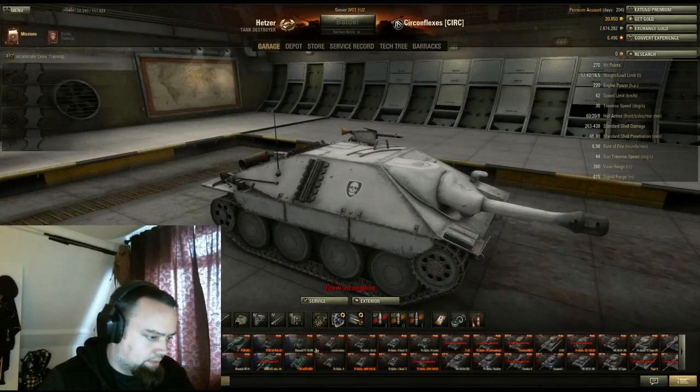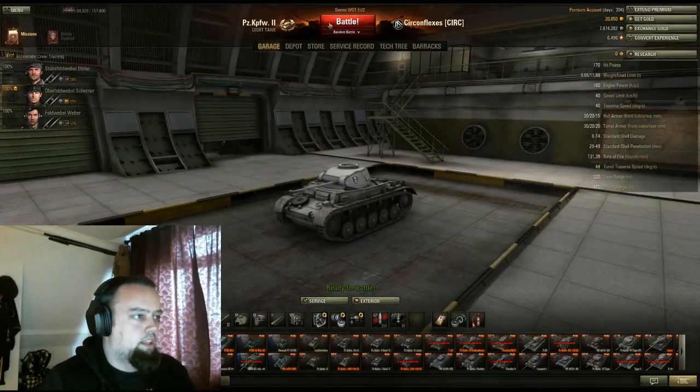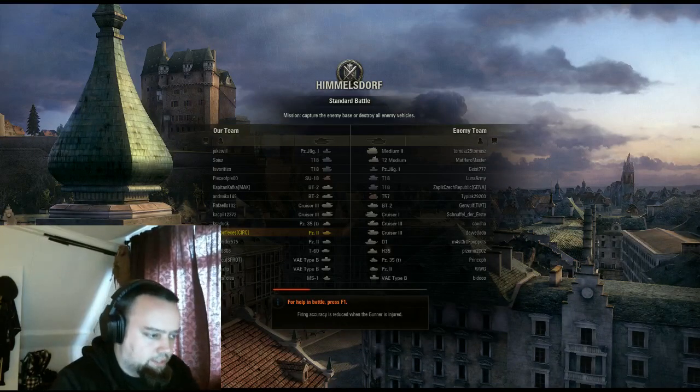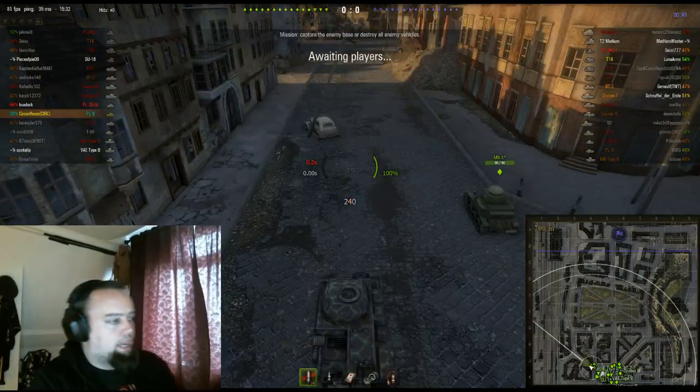I'm just gonna go with a lower-tier tank, hopefully we can get into the battle real quick so I can show you what it looks like. There we go — we're in Himmelsdorf, tier 2 only, that's good. Now it won't show you the stats of the players and the win percentage when you're loading in, but once you're in you will see it.